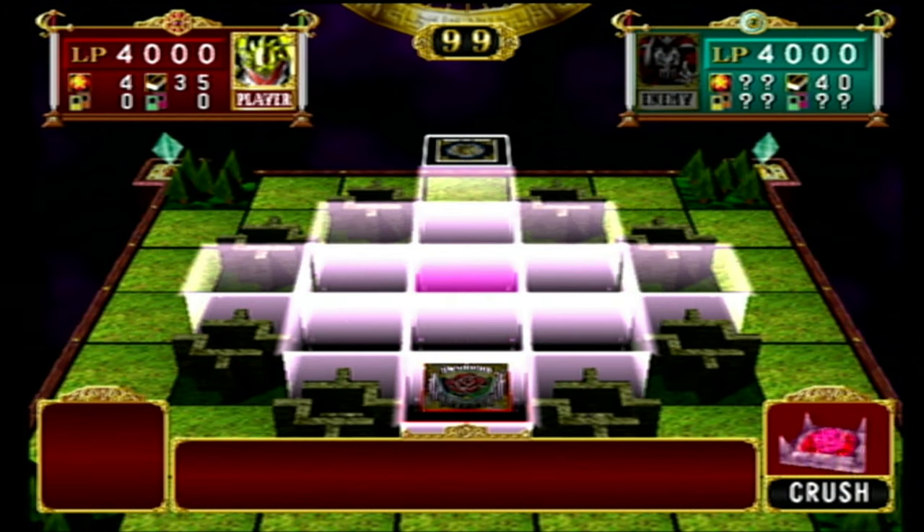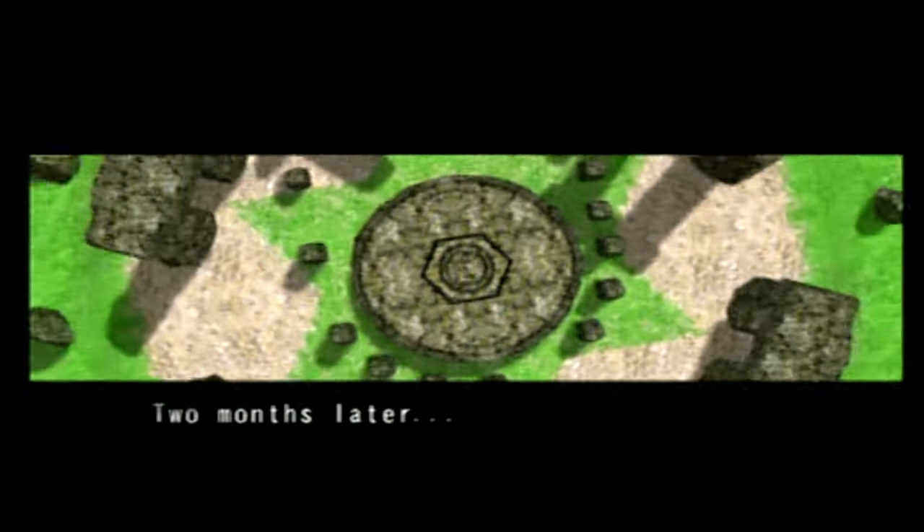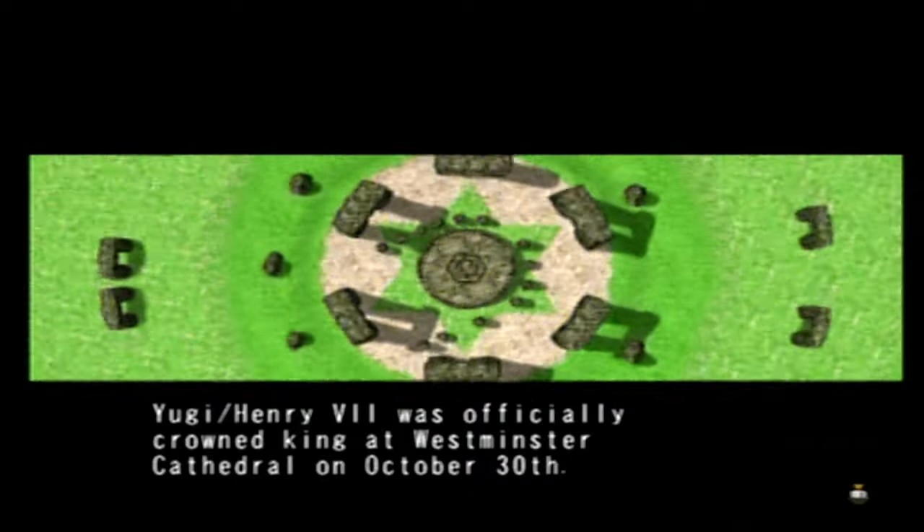However, a simple field spell takes away half of this guy's pressure by removing all of the crush card tiles. Once we beat Lior, we're treated to an ending where we're stuck in Tudor England. Yay.